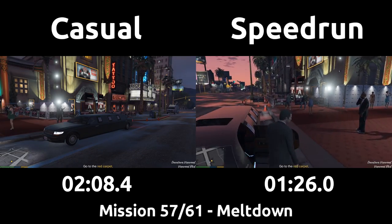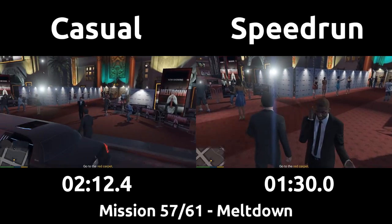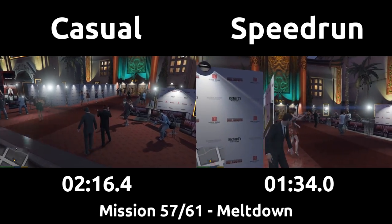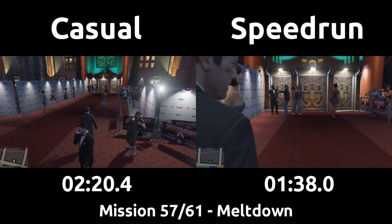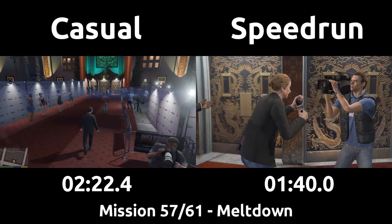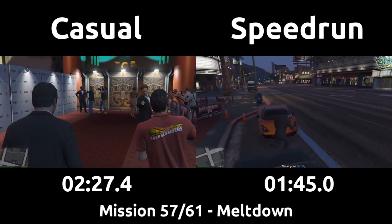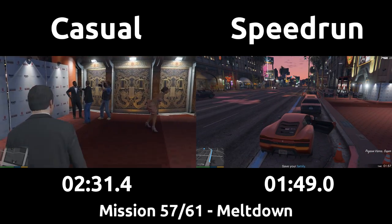Once at the theater, you must manually exit the limo which the speedrun does right away, and walks towards the corner. There is a wall here we can take cover on to skip the slowdown and get into the next cutscene a tiny bit quicker. This mission starts by being the opening of the movie that Michael has been helping produce earlier in the game. However, during the cutscene we are skipping, Devin Weston threatens Michael and says he's having Amanda and Tracy taken hostage, so Michael will be rushing back to his house to save them.